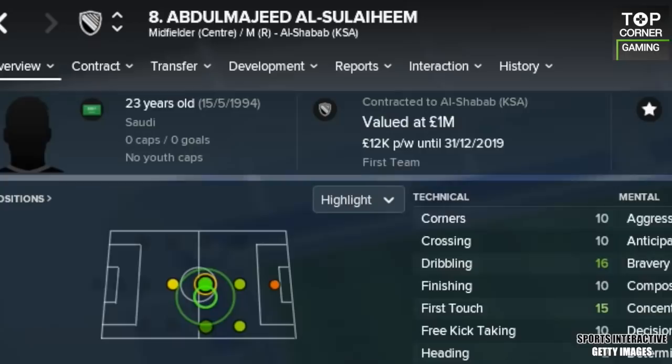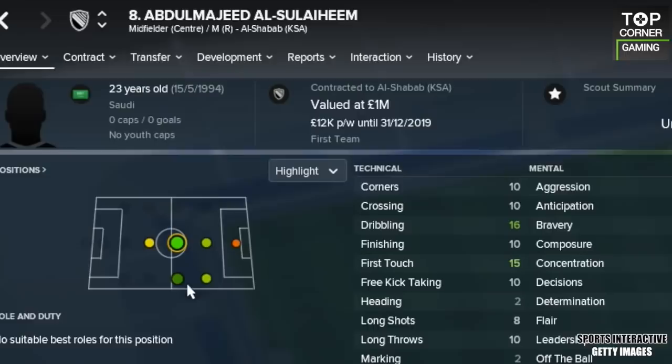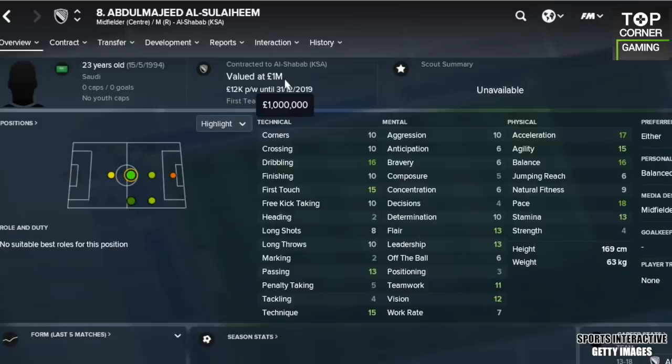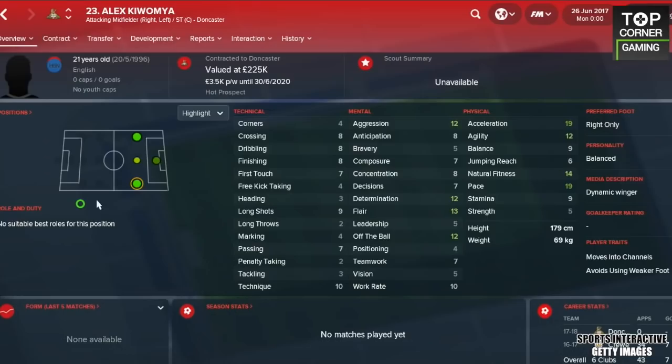Next to him we have Al-Sulahim. With 17 acceleration and pace, Abdul slips in there in the middle, although looking at his stats you'd definitely stick him out wide on the wing. The 23-year-old has 16 dribbling, 15 technique and first touch, and plays over in Saudi Arabia, which is probably why his value is grossly overinflated at 1 million. He's definitely not worth that.